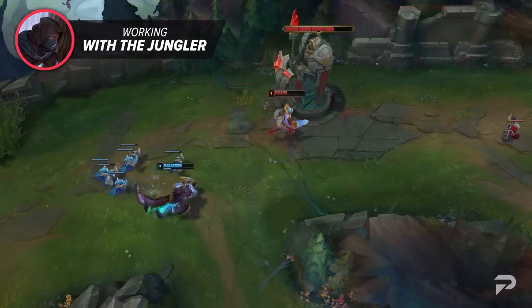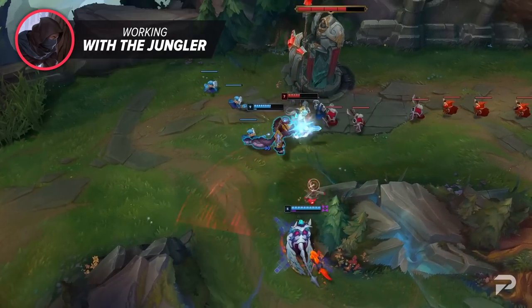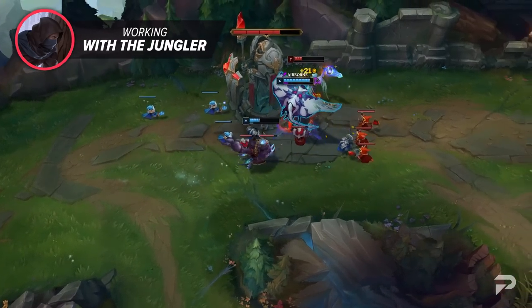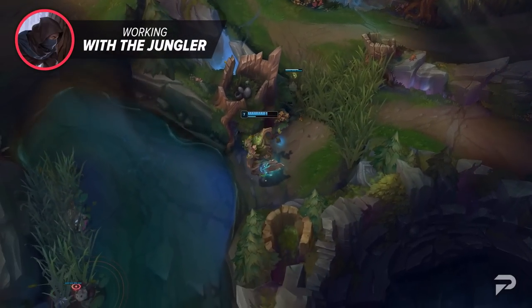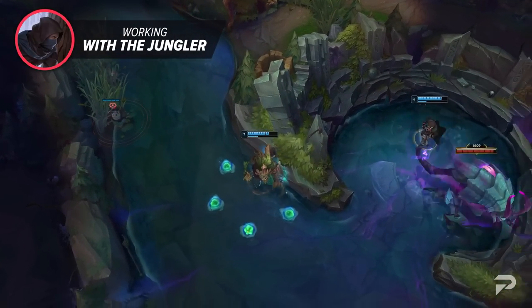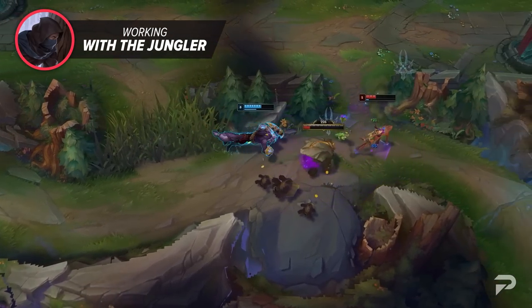If you're in a matchup where you know you can easily dive your foe with the help of your jungler, say that. Start building up a slow push and ask them to come for a dive — you'll be surprised at how easy this is to pull off. If it's a matchup where diving is not so easy, then instead of having your jungler come to you, you should coordinate a play with your jungler on the rest of the map. You can call for Rift Herald, invade the enemy jungler, or even go for a three-man gank down in the mid lane.